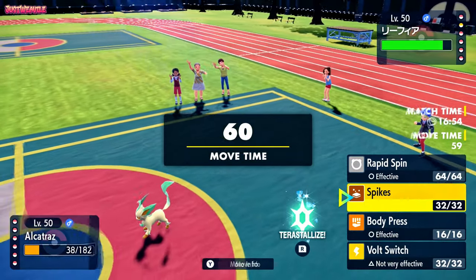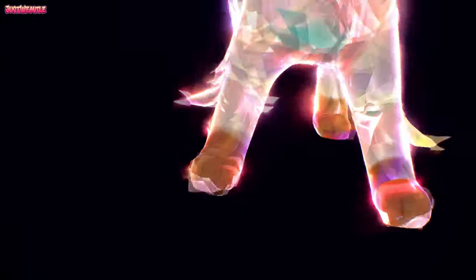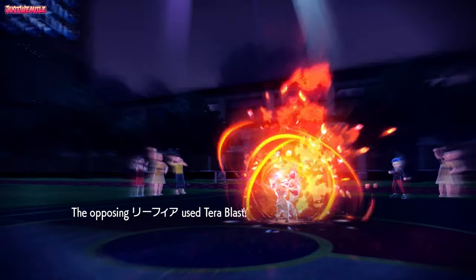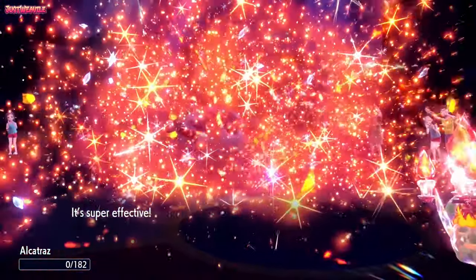It means we can go for Spikes if we want, because they haven't got a hazard clearer on the team — if we can get Spikes up, that'd be absolutely amazing. They're going to Tera, so they'll be Tera Fire, I'm guessing, which is going to destroy Furetris. The Terrablast comes through and they get the KO on Furetris. There was no way Furetris was living that.